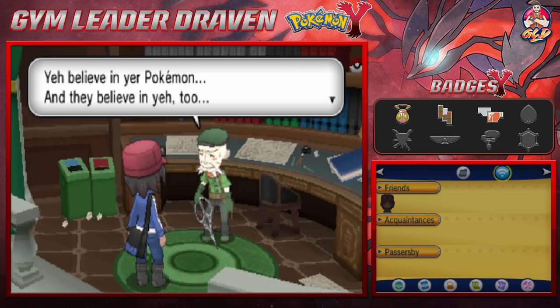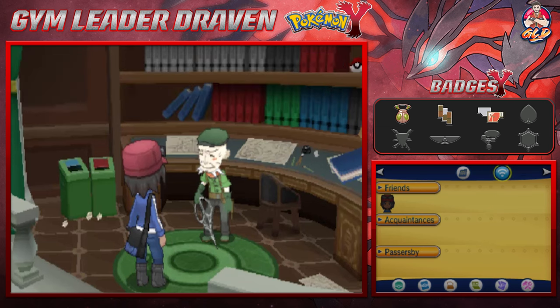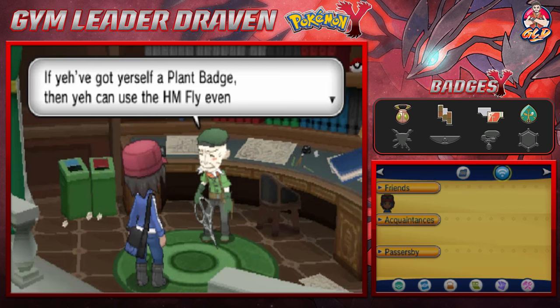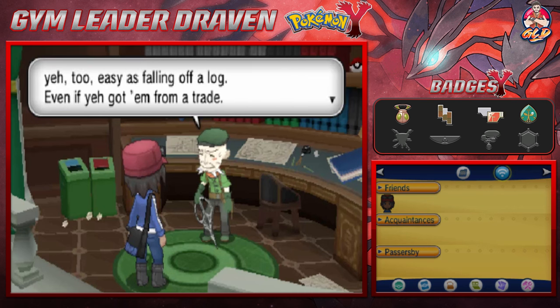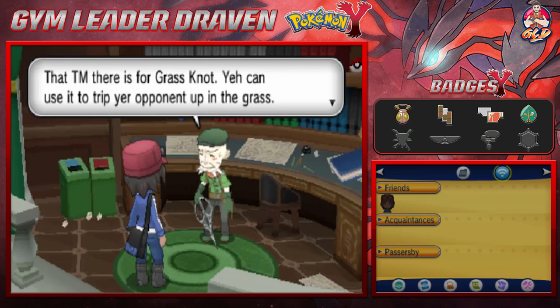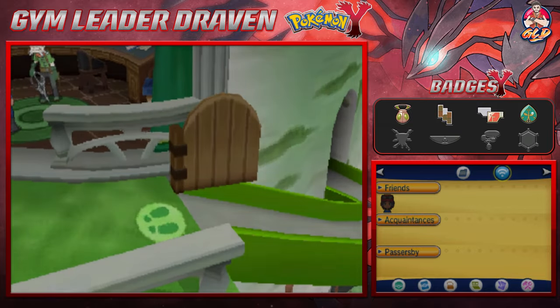Ramos says: 'You believe in your Pokemon and they believe in you too - mighty oaks from acorns grow, go on then.' We've earned the Plant Badge! With the Plant Badge you can use HM Fly even without battling, and Pokemon up to level 60 will obey you even in trades. We also got Grass Knot - TM that trips heavier opponents - which will be helpful against heavier Pokemon.